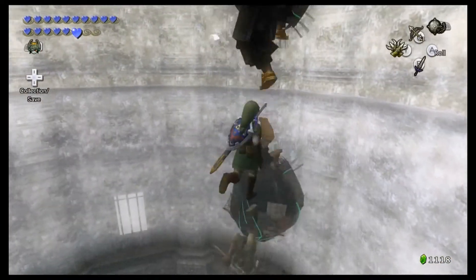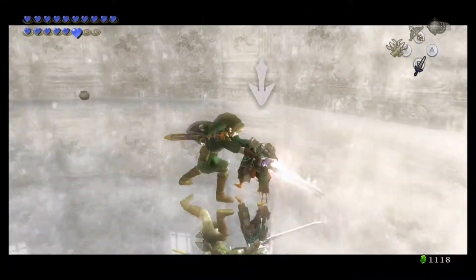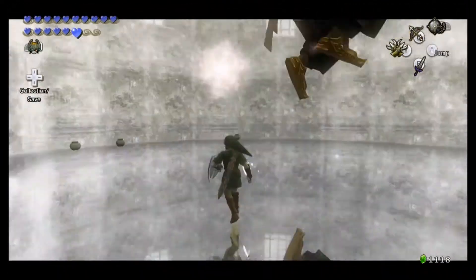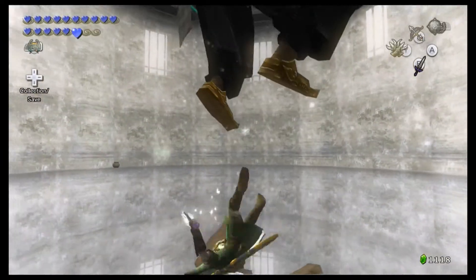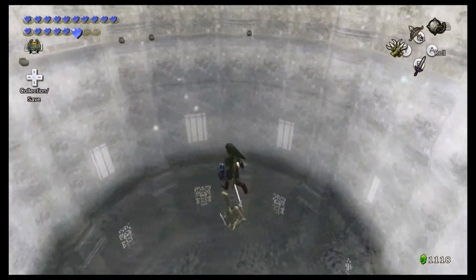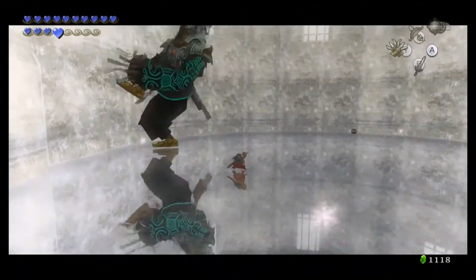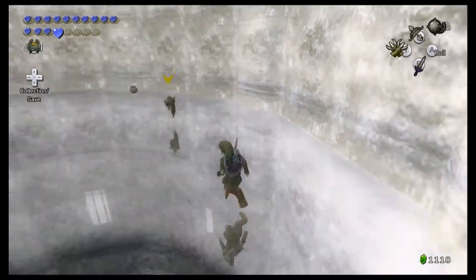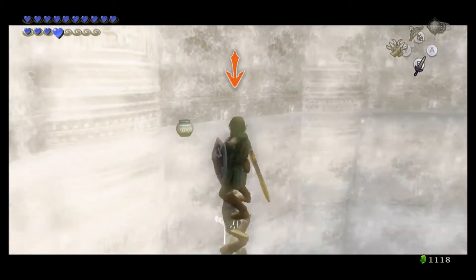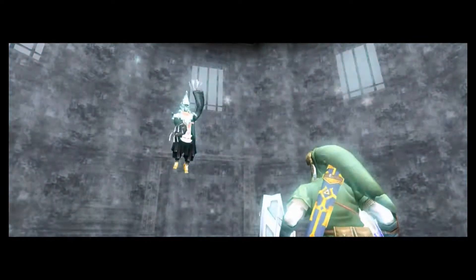Hit his foot — and then he's like, 'oh no, he hit my foot!' Now if this doesn't prove that Zant's crazy, I don't know what will. You're tiny. Every time I play Twilight Princess it's like I change what my favorite is, because they're all so great. That just shows you how great this game is.